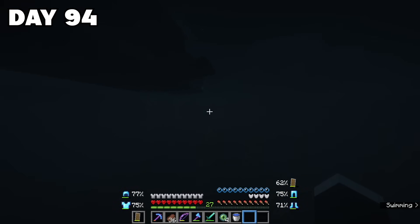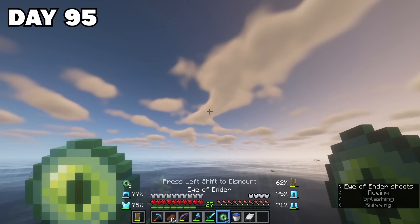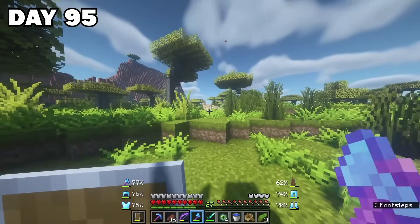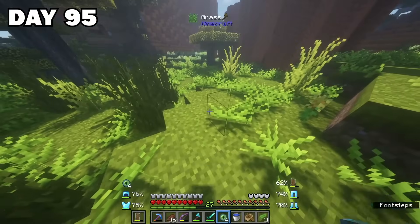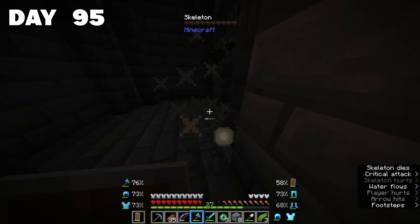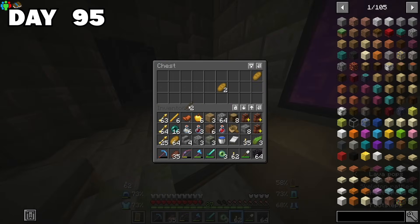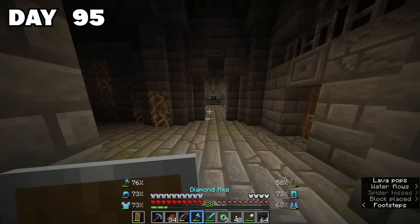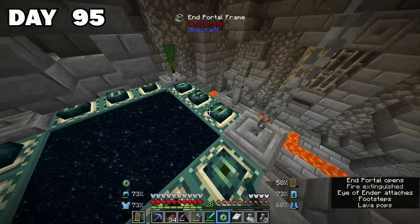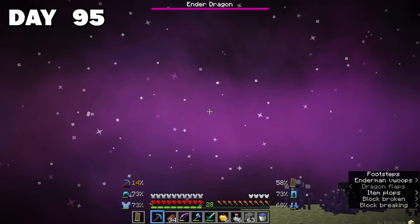I could hear Azure whispering to me that it was okay and that I had to go on. So with his tiny strength, I made a boat and made my way over until I found the stronghold. I started off by defeating the enemies in my way, then looted a few chests and quite enjoyed the fact that the stronghold was so different and made it way more interesting. Then I found the entrance to the End, filled up the portal, and I was in.